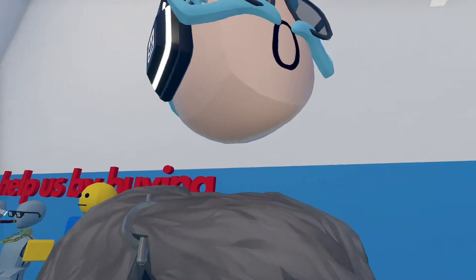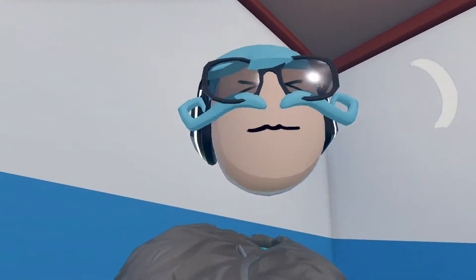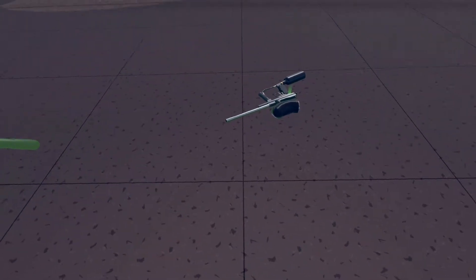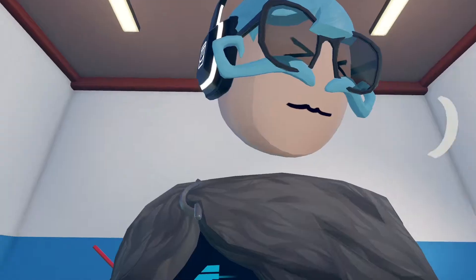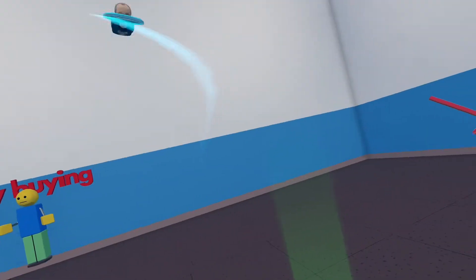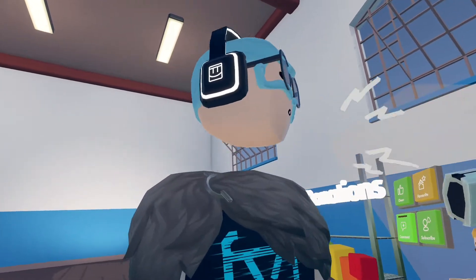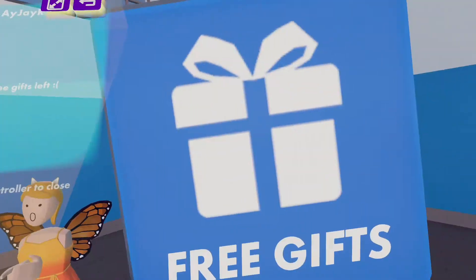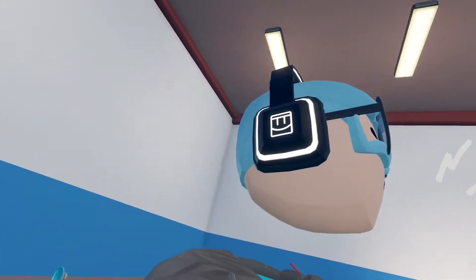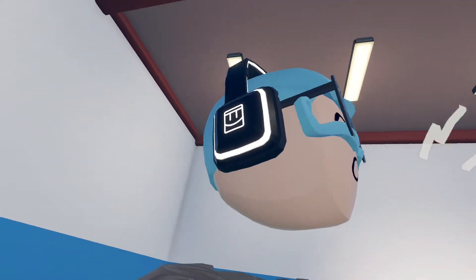The next one is called 'Free Gifts Room.' Of course it has free gifts — it's a free gift room. What is this, is this supposed to be like a lightsaber or something? We got a little paintball, and there's a grandpa and frisbee. Let's see — does this room give you free gifts? Absolutely nothing. Okay, let's go to the next one. I feel like it's going to be a bunch of rooms with absolutely no free gifts at all.